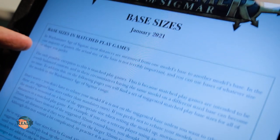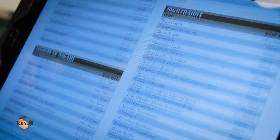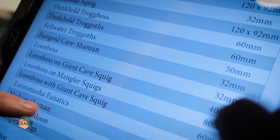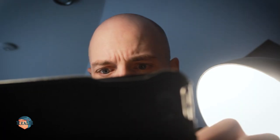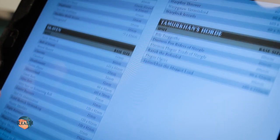For that I first needed the right base size. Luckily Games Workshop provides a handy reference guide which shows that the required base size for this unit is 60mm. So if you want to start your own conversion project and use a completely different model than intended, this is a good starting point. You'll find the link in the description down below, just in case you want to start your own project.